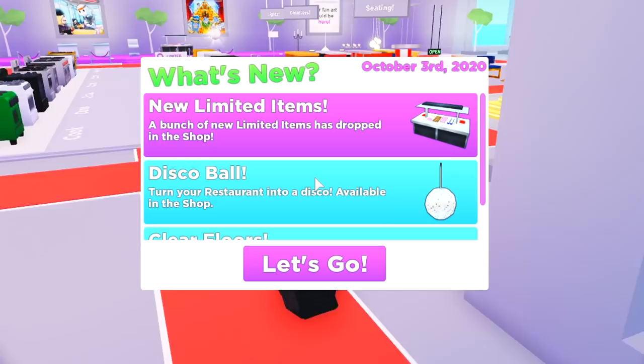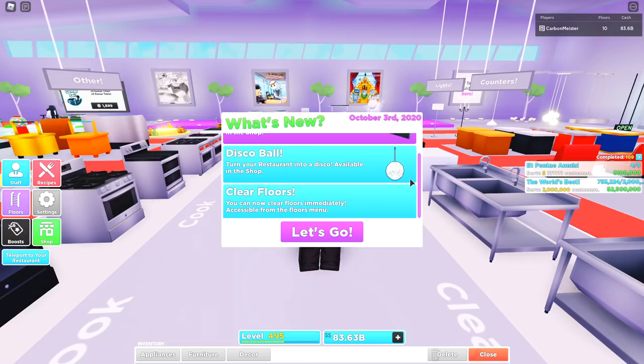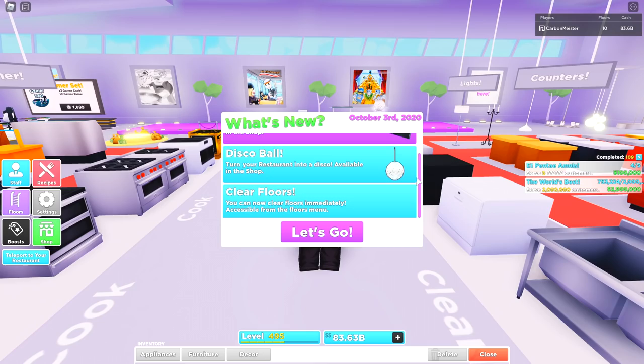Hey, what's up everyone, welcome to another video. The update has just dropped — it says what's new, new limited items. A bunch of new limited items have dropped in the shop. We have the disco ball: turn your restaurant into a disco, available in the shop.